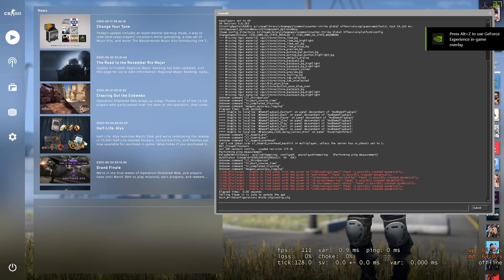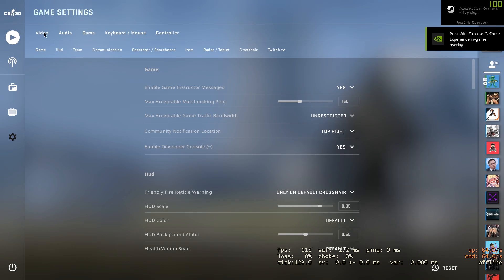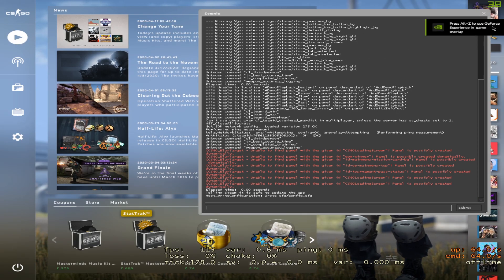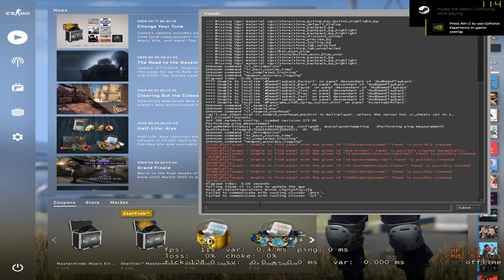Now when you open CSGO, you should be able to easily change your settings. Make sure this is on Full Screen, change the aspect ratio to 4x3, and change it to whatever resolution is available. Apply changes and as soon as the game restarts it should be in 4x3.